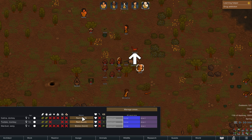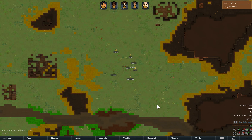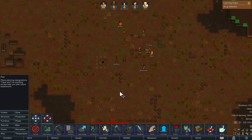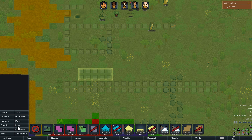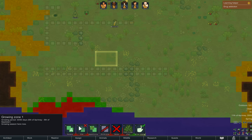Animals can be trained for various tasks such as hauling items. If you toggle the fertility overlay, you can see which soil parts are good for farming. I'm gonna create a zoning plan too. It's time to create a growing zone for our farming — you can find it on the zone menu and choose what plants you want to grow in your colony.